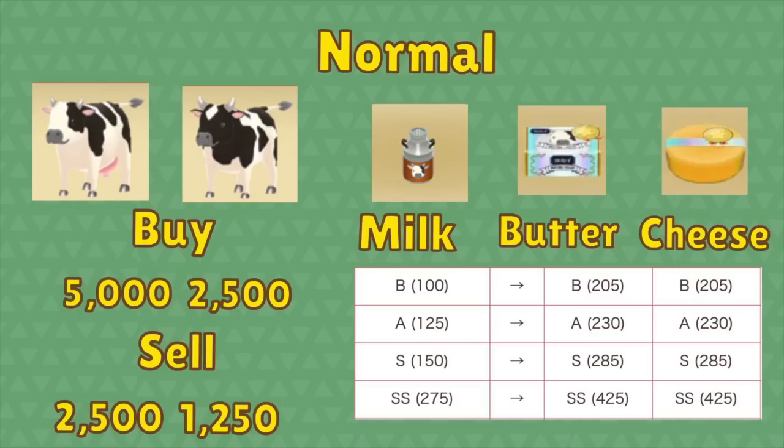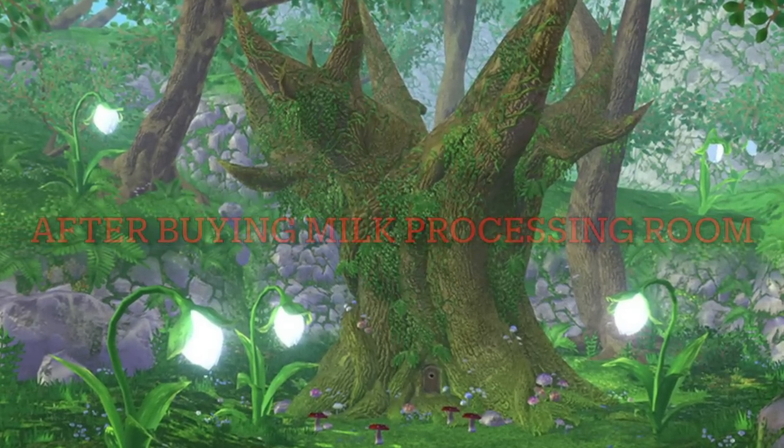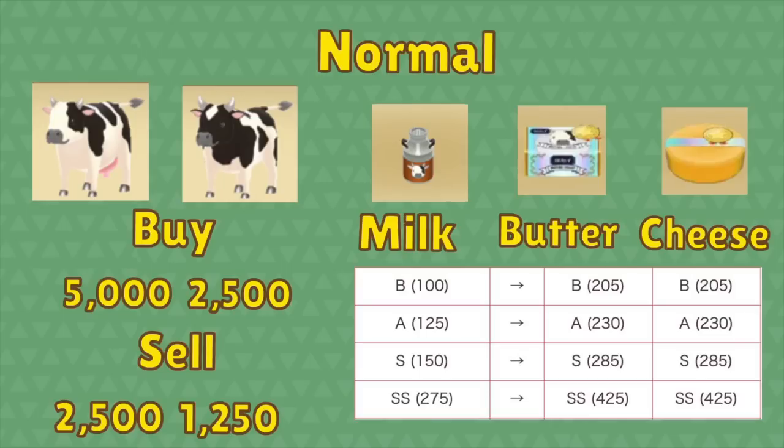Now let's do some math. First, let's look at normal cows. You can buy a female cow for $5,000 or a male cow for $2,500. You can also sell them for half of that price. Looking at the milk, it goes from $100, $125, $150, to $275. I didn't put C quality milk on here because you can't sell it in your shipping bin — if you go to Van you can sell it to him for 10 gold, but it's not worth very much. If you have B, A, S, or SS quality, you can also change it into butter or cheese, and you make a lot more money when you do that. So if you have a normal cow, you're going to want to turn it into butter or cheese if you're able to.